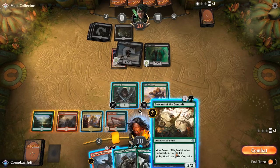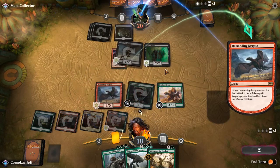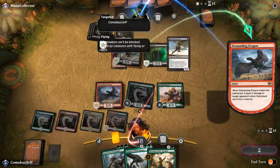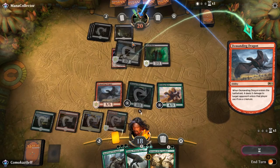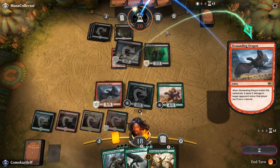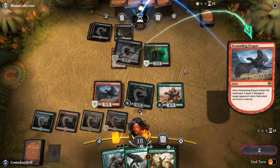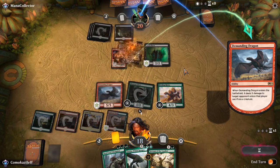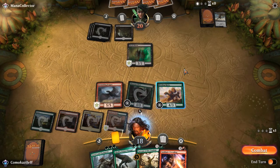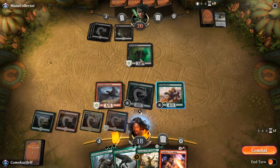So I think what we do is we are going to play Demanding Dragon — have them take some damage to the face or destroy a creature. We want to get this Sarkhan's Unsealing back. They will either have to start blocking with Kite Sail so we can get it back, or just be taking five each turn. So we have a pretty quick clock on them now, especially because we will swing in with Bristling Hydra here as well.